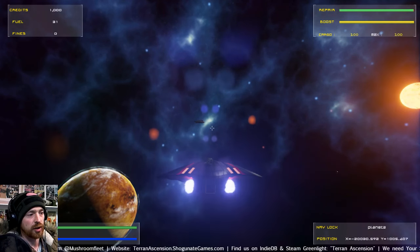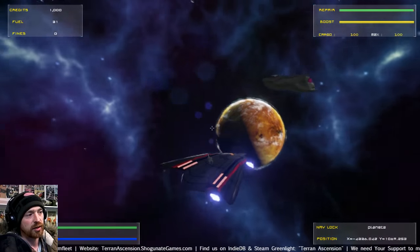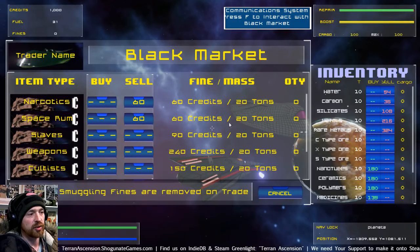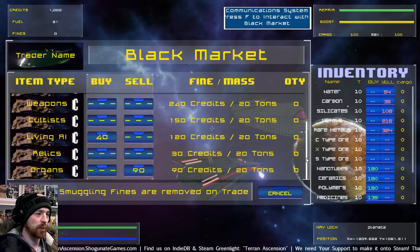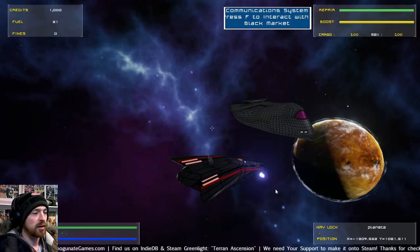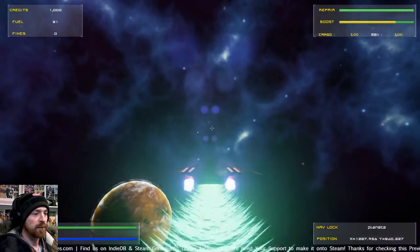At the moment, this is where the black market trader sits. So if we go up to this guy and push F, we've got all of the illegal items. Of course, you don't want to get caught by the police with these because it'll be a big fine, and then you go to prison — which can be game over if you've got no money.